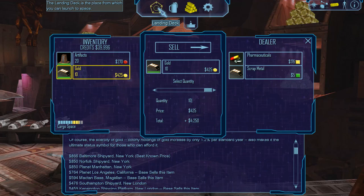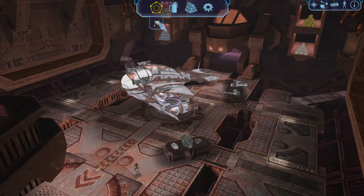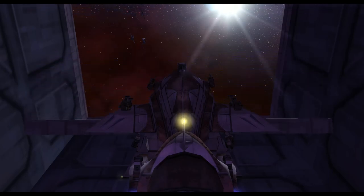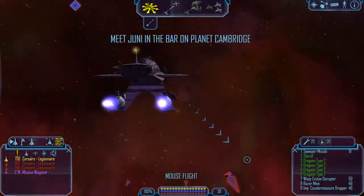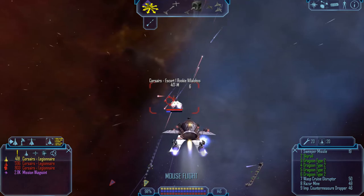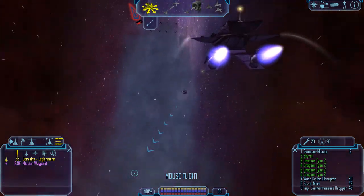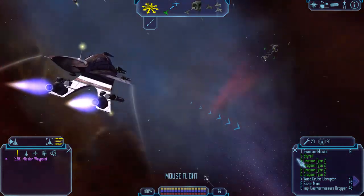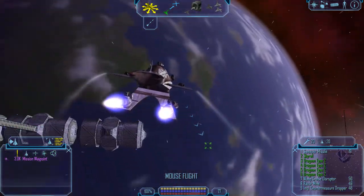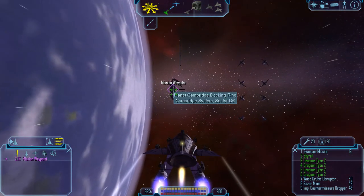I think I will keep these until we get back to Planet New London, although I might not have that luxury with the artifacts. Freelancer outfit 1-1, this is Cambridge Research Station — everything's go for launch, good luck out there. Finally, I actually get some help right at the last stop. Planet Cambridge is where we will end this.